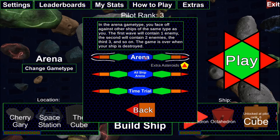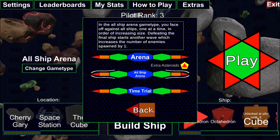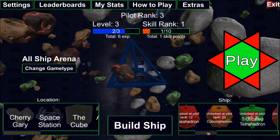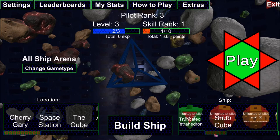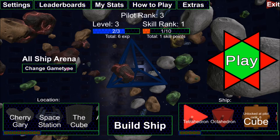In the arena game type, you only go against ships of the same type — if I'm a tetrahedron, I only see tetrahedrons. After killing the first wave of one, two will spawn, then three, then four, then five. My skill rank is not dependent on how many waves I complete, but on the total number of ships I killed before being destroyed. In the all-ship arena, it starts with tetrahedrons regardless of what ship you're flying, then progresses to octahedrons, cubes, icosahedrons, increasing all the way to the largest ship. Completing a full cycle and starting again also increases skill rank.